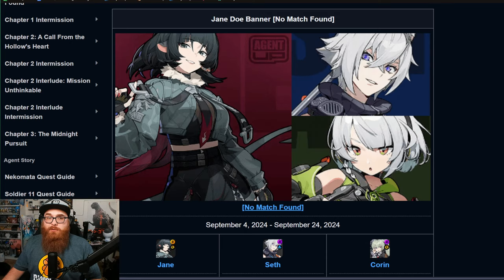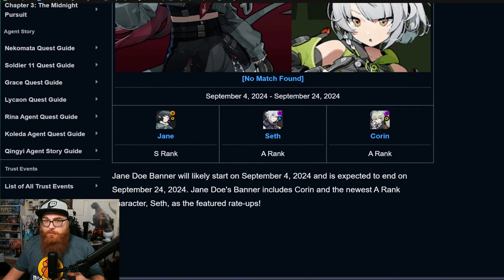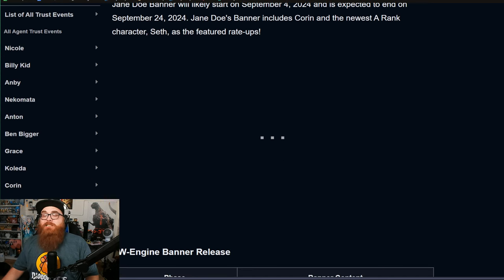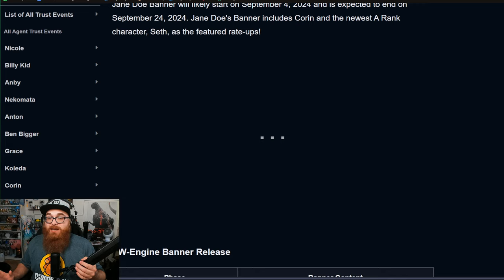I'm pretty stoked on Zenless Zone Zero in general — it's doing really well. In its first month it made almost 100 million dollars, which is pretty dang good. These banners are going to be a tall tale of how they'll continue to do, but with Jane Doe's whole jiggly physics thing, I think it's gonna do pretty well.